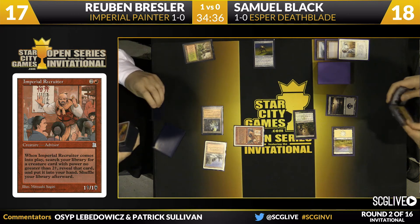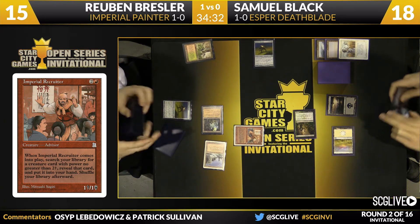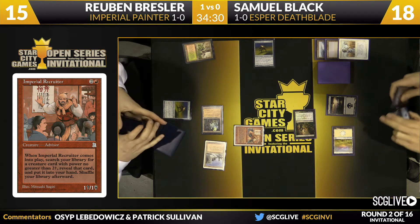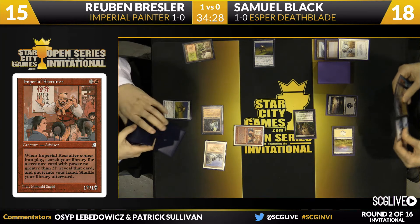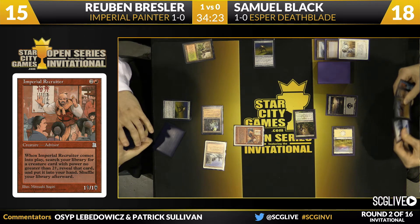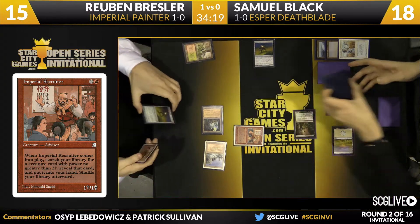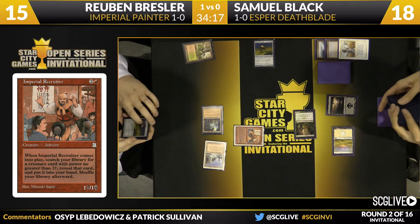Given how he played the first turn, I think his goal is to be aggressive with his combo. Maybe he feels after sideboard he has to be more aggressive — in game one he could be more conservative because Sam's deck doesn't have that many ways to break up the combo. After board he doesn't know how many disruption cards Sam has to contend with, so he just wants to be a little more aggressive.